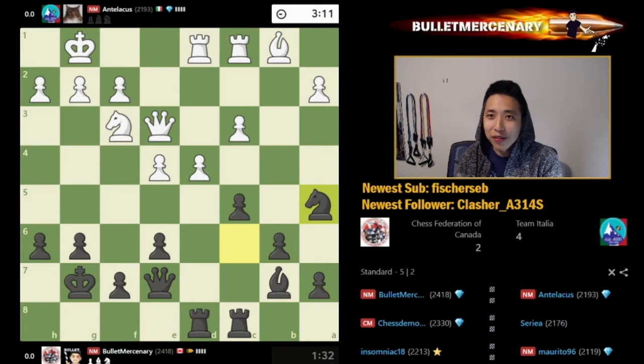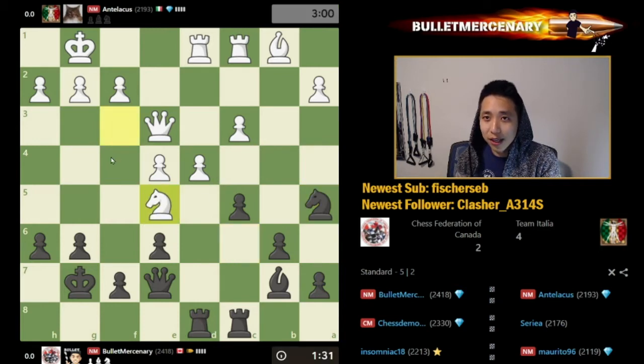This is more bullet commentary - what I try to do is just see what I'm attacking, as opposed to blitz or rapid commentary where there's a lot more thought going into it. But I'm glad you're enjoying it. Moving the knight into E5, stopping the knight C4 idea. But I didn't think that worked - I thought I could take here and exchange.